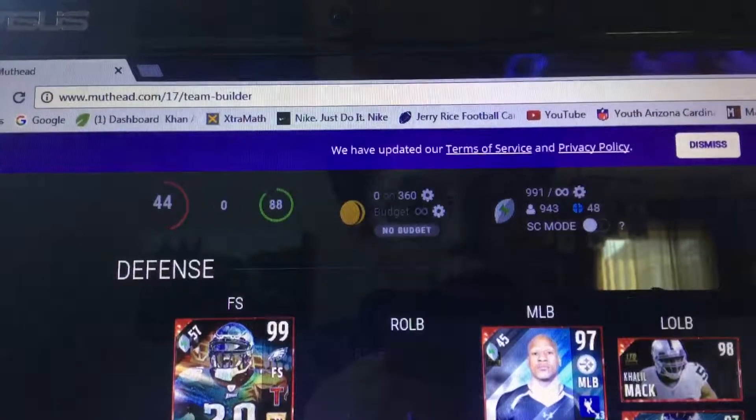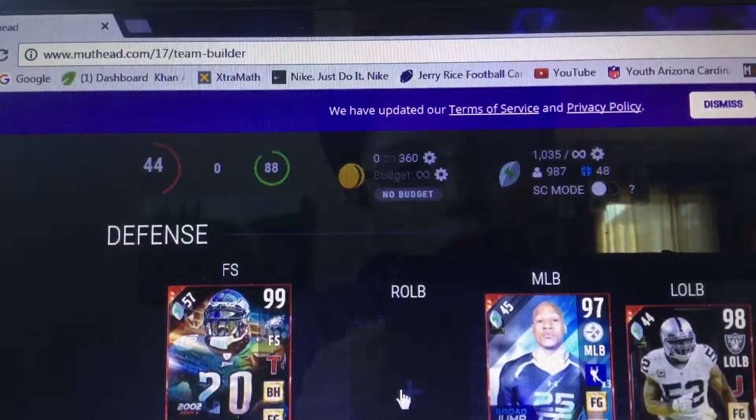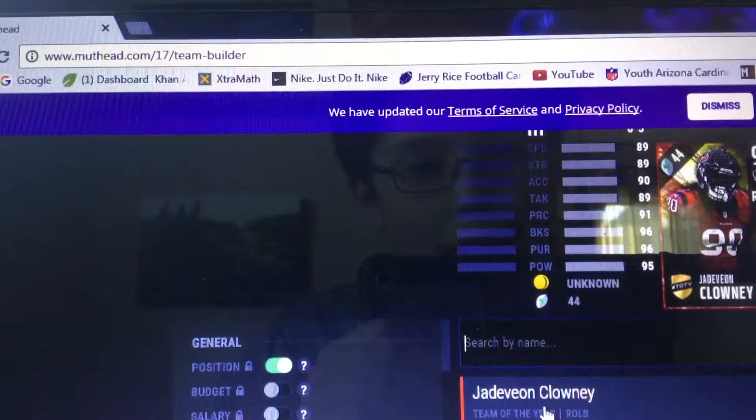For the 3rd string we're gonna hit Charles Haley — Ultimate Legend — and we're gonna hit Jadeveon Clowney — that boss.